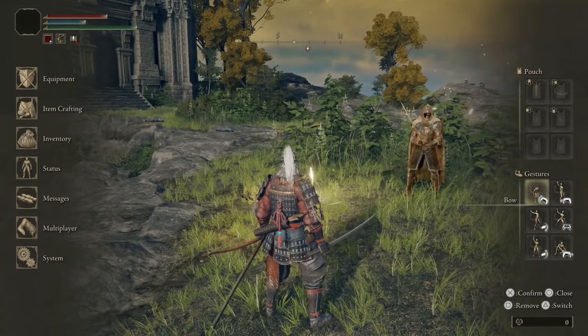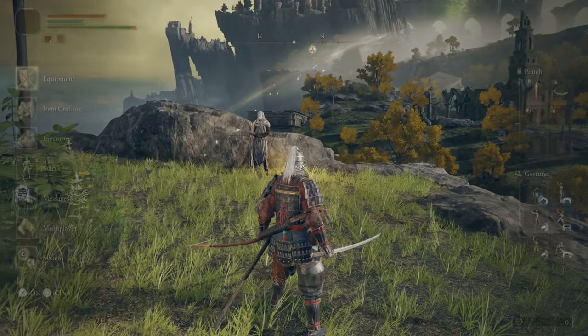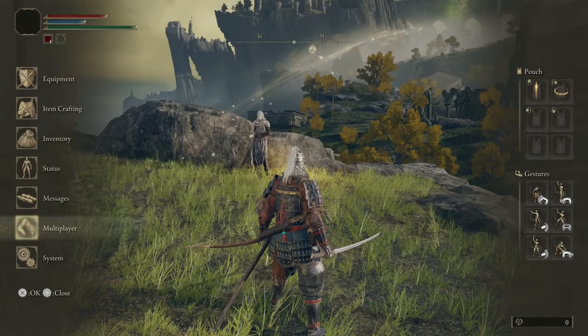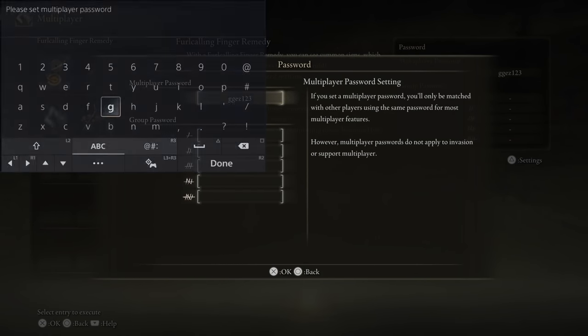Now that you have the Furlcalling Finger Remedy, you're ready to play co-op with your friend. All we're going to do is open up the pause menu and scroll down to multiplayer, and you're going to look at the right-hand side — you and your co-op friend both want to type the same multiplayer password, but not something super simple, otherwise someone else might join you. If you want to join random co-op partners, you don't have to type anything here.